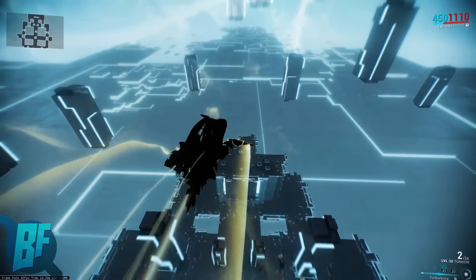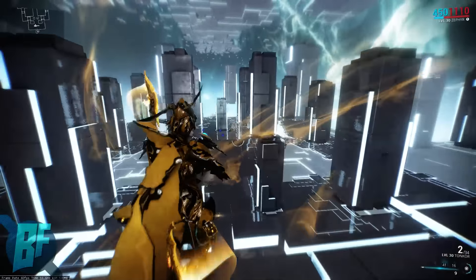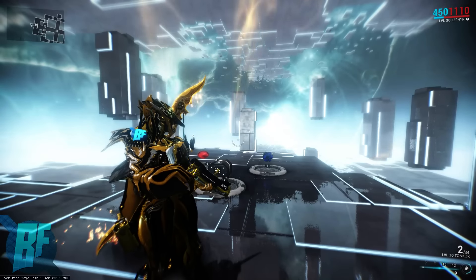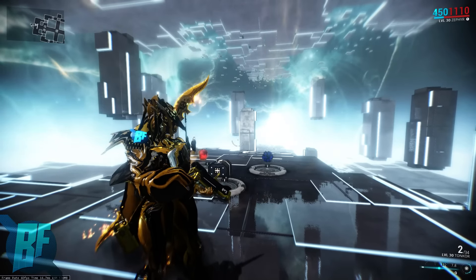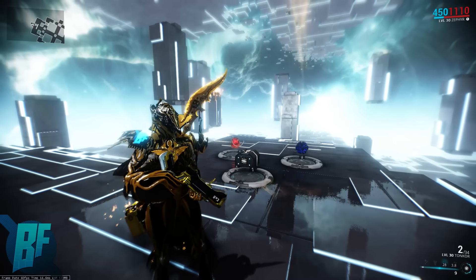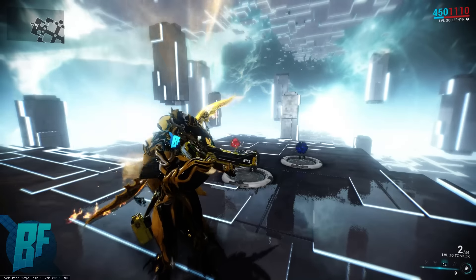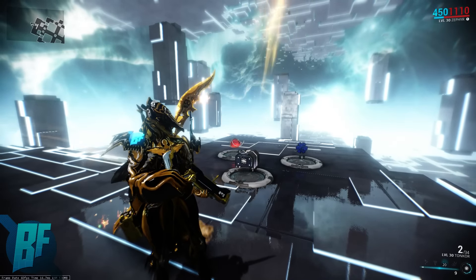In a nutshell, this is Zephyr — really simple build to play, really hard to get all the pieces for. Getting all the forma on the Tonkor, the mods for Zephyr, the augment mod — she's harder to put together than she is to play. But as you saw, the results are really satisfying. I hope you guys enjoyed this video, I hope you learned something you didn't already know — can't wait to see you at the next one, thank you so much for watching.